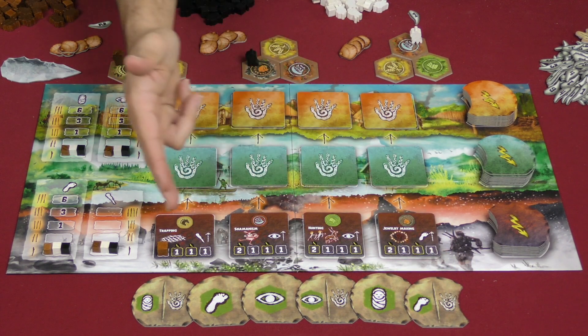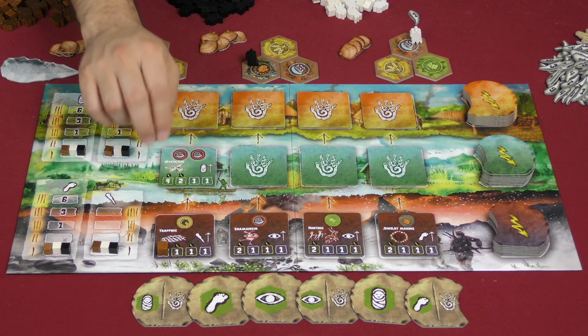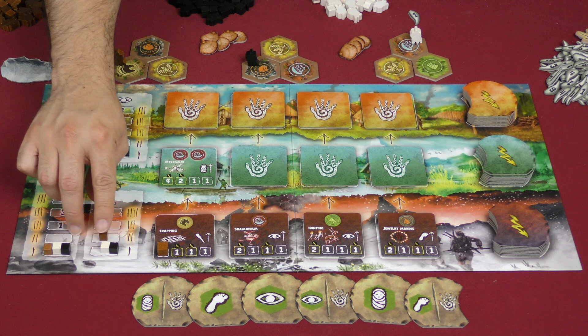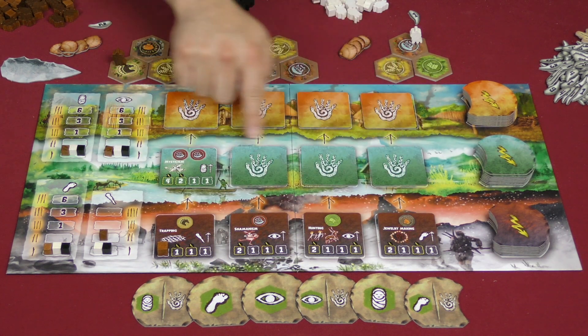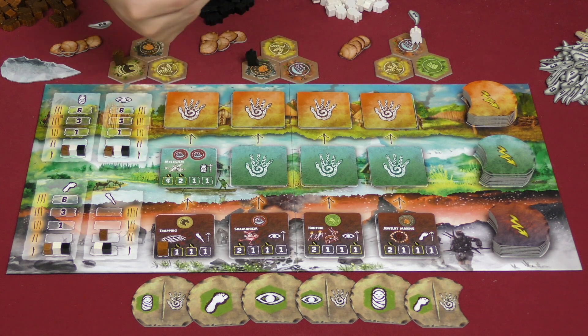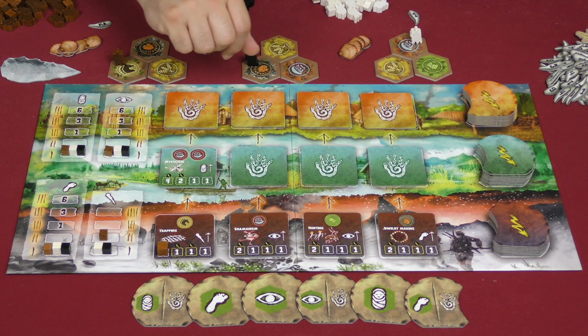As soon as anyone has gone to one of these tiles, the one directly above it is revealed. They get not just those two victory points, but also an advancement on one of their tracks — in this case, Strength. Then it'll be the next player's turn to do one of those actions the same way. The level two tiles up here require that you be in two locations showing that symbol, and the ones at the top will require three of the same thing.